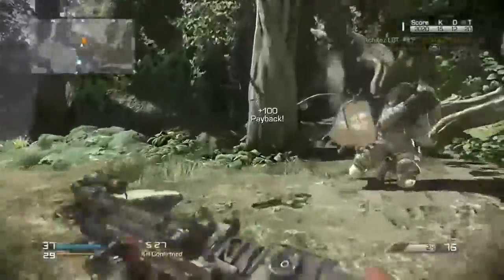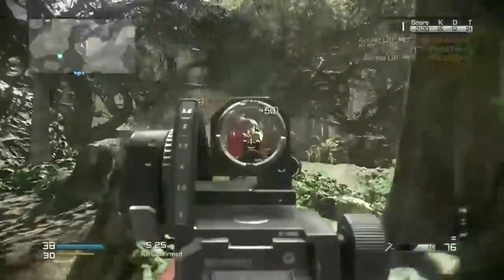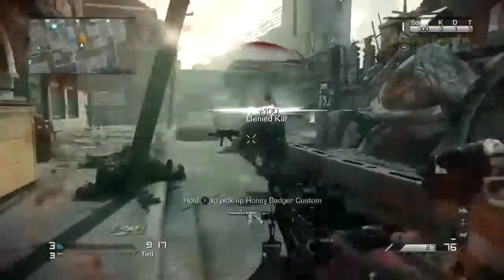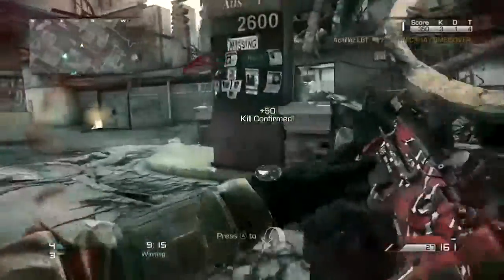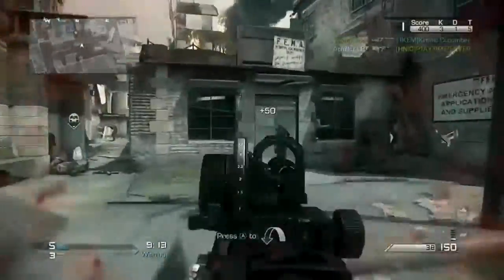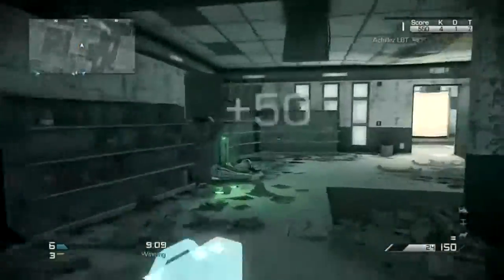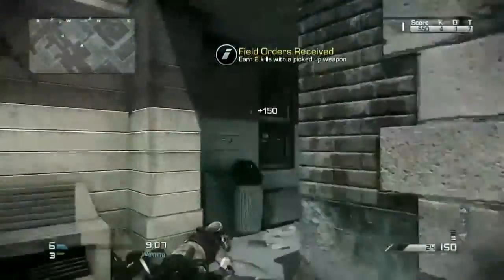One thing I will point out is that if you get used to using Agility with an AR and you switch to a sub without it, you're still running at the same speed you would with Agility on an AR. Two perks I would say if you do want to replace it: Sleight of Hand and Hardline — that still makes it work.